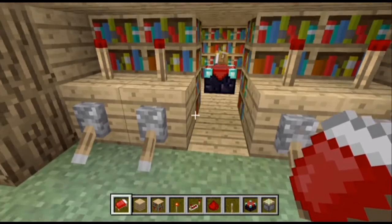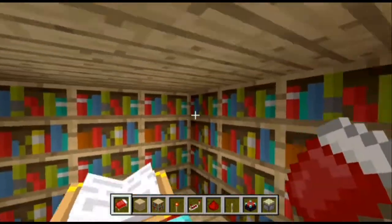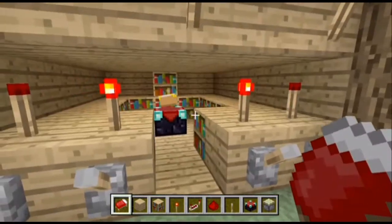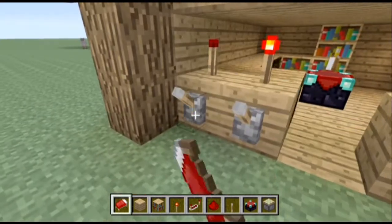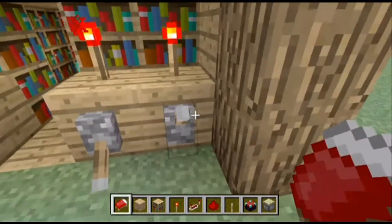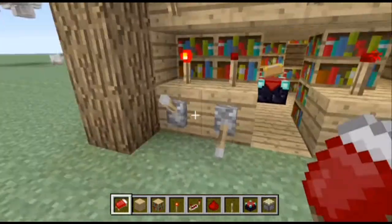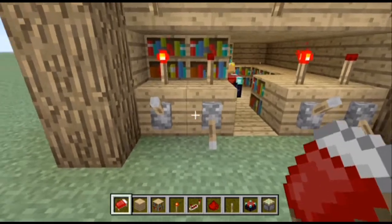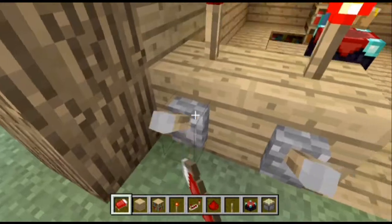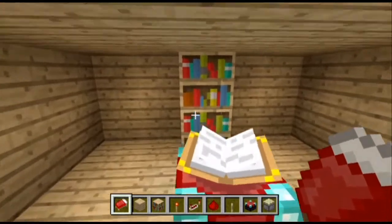So basically we've got a full enchantment room here that we can enchant all the way up to level 30. But what we can do is adjust these — we can lift the top layer up, bring the bottom layer down, have just one whole side, or just a side and a half. It's so adjustable, and you can get everything all the way down to having almost no levels at all, apart from these two at the back which give you up to about level five with only two bookshelves.